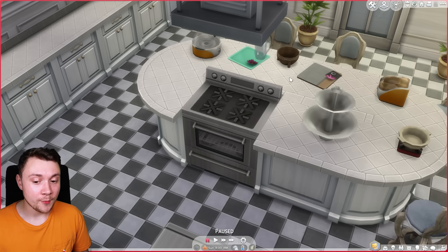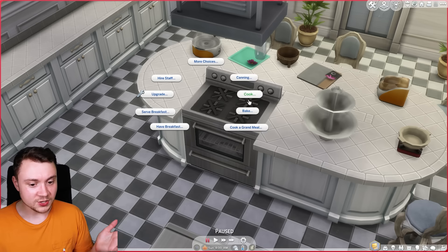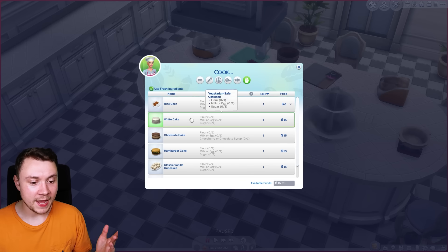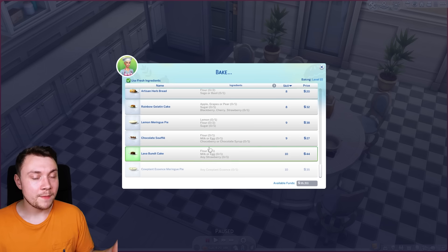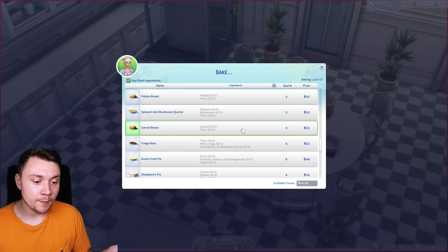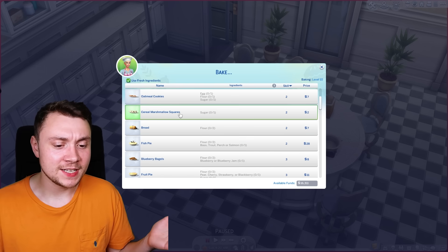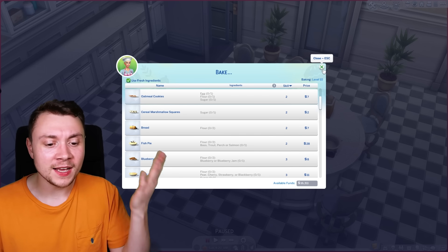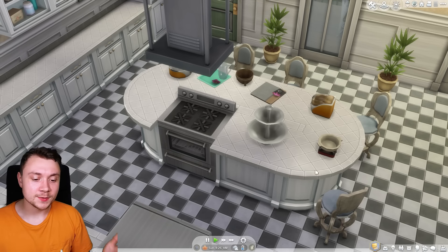The only thing they haven't dealt with, which really boils my piss, is under baking — like they haven't really sorted this out. It makes no sense. For example, you bake brownies but you don't actually bake a cake; you cook a cake. Did you know baking came with the Get to Work pack? So all of the recipes that came with Get to Work are under baking, which is a baking skill, but it's not cooking. Why is baking not the same as cooking? I wonder if there's a mod that combines these skills — that would be useful.